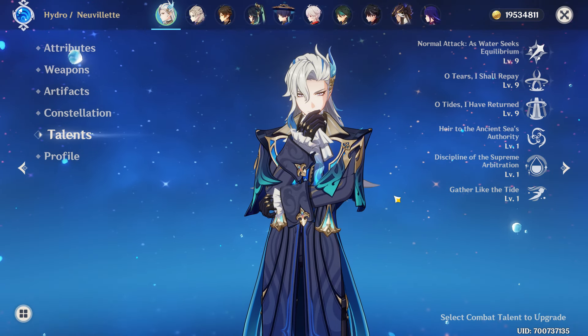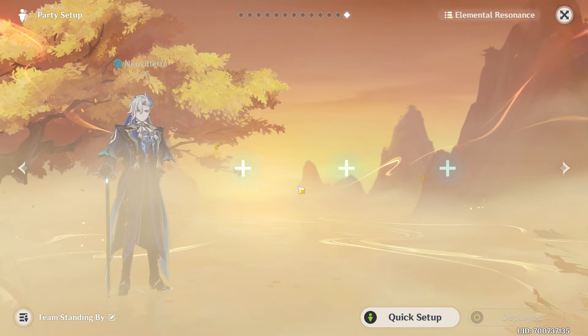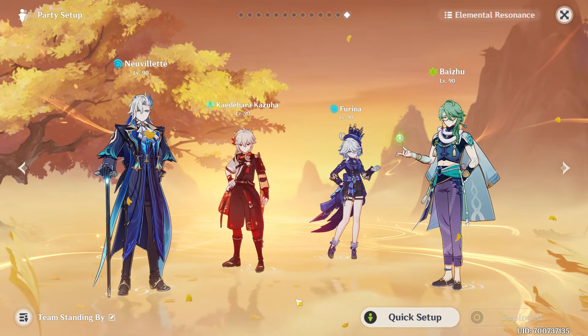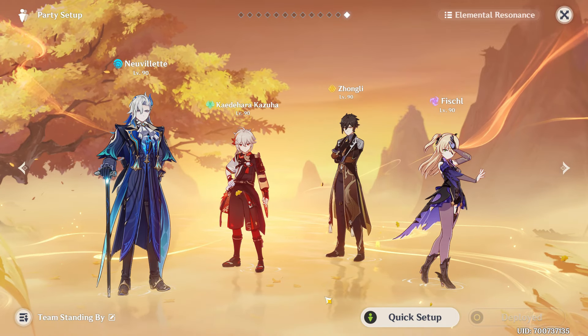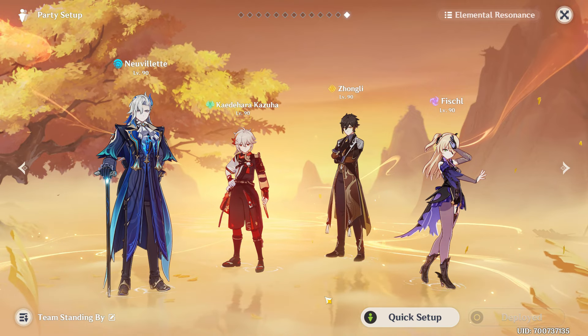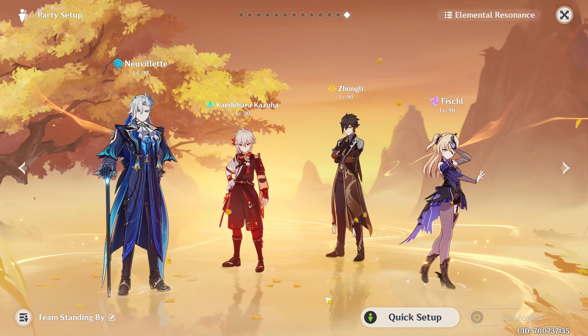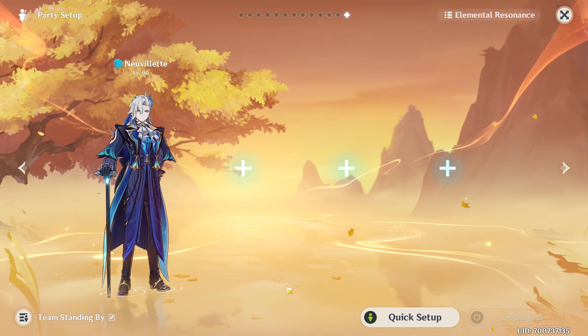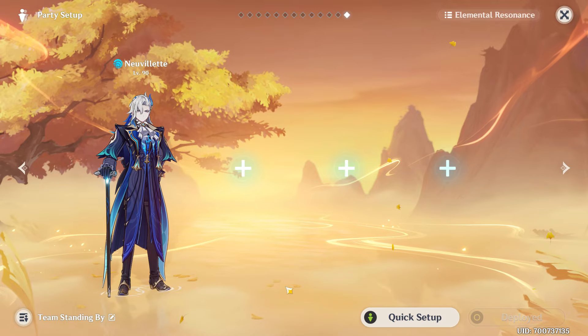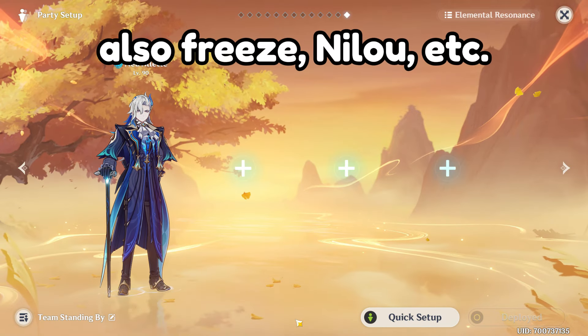As for his teams, his most premium one is Farina, Kazuha, and Baizu. Kazuha, Zhongli, and Fischl is also really good if you don't have Farina, especially at C0 if you need the extra stack and the shield to avoid interruptions. But he can even play completely alone, so don't be afraid to test anything — Hyperbloom, burn vape, anything can work.